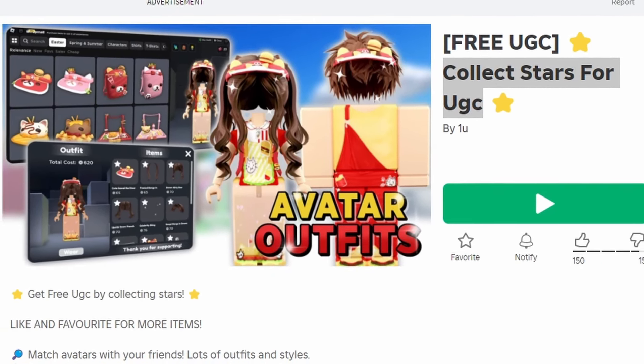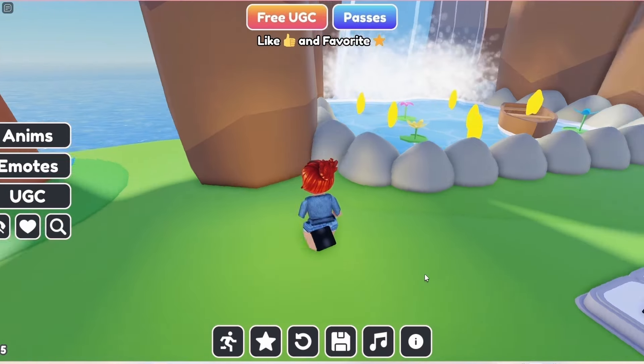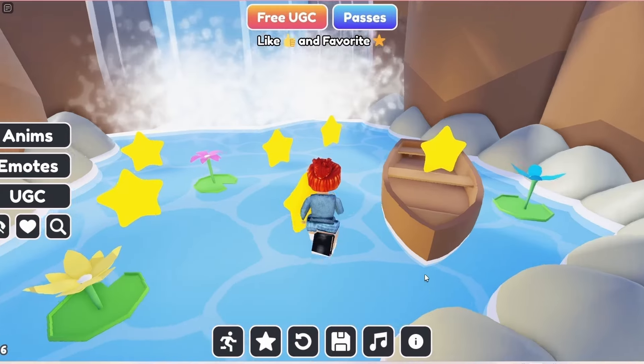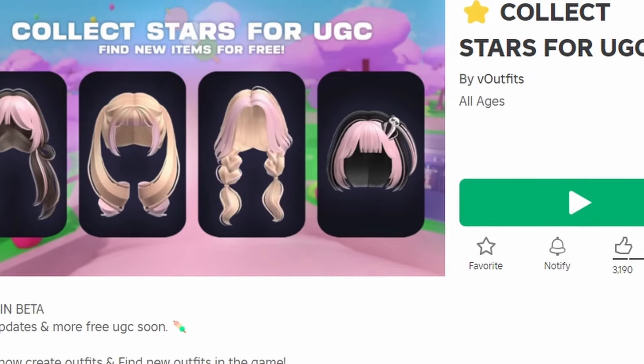To get this new free face, join Collect Stars for UGC. It costs 20,000 stars, so to get more stars you have to go around the map and collect them. Do you like the item? Let me know below.